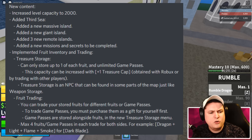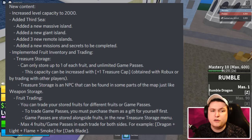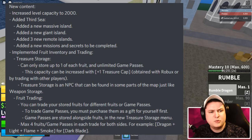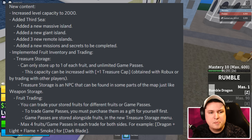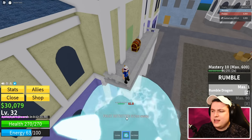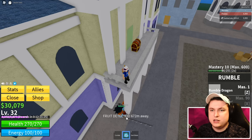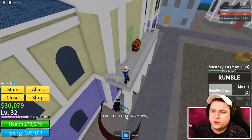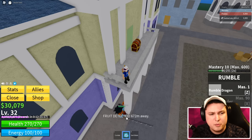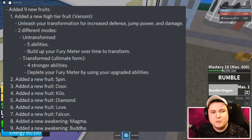The treasure storage capacity can be increased by getting a treasure cap, obtained by Robux or by trading with other players. The treasure storage NPC can be found in some parts of the map, just like the weapon storage. With fruit trading, you can now trade your stored fruits for different fruits or game passes. You have to purchase game passes and give them to yourself first.